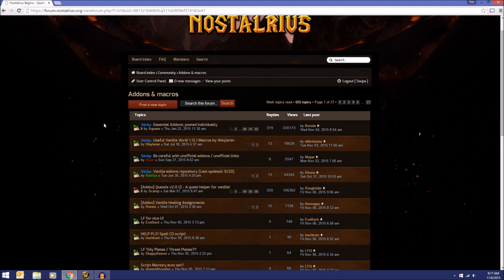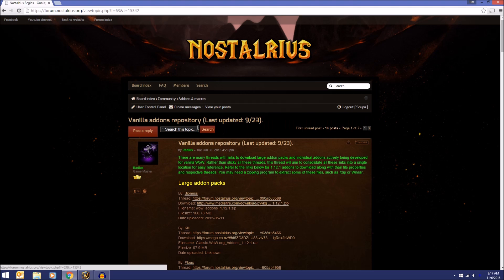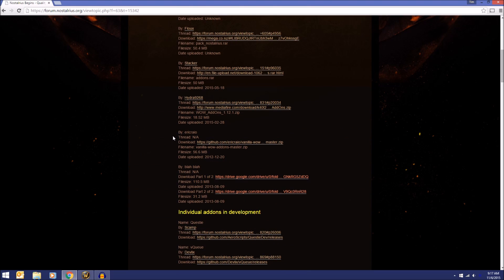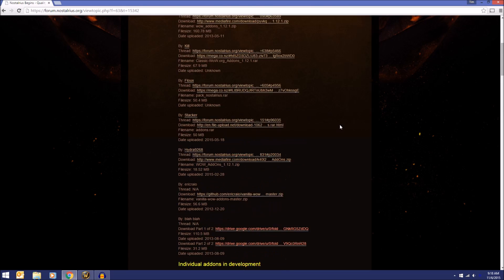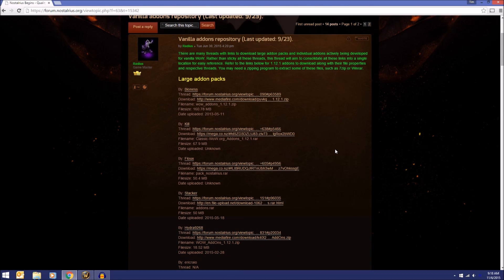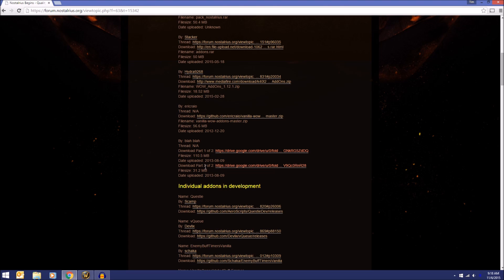Click on Add-ons and Macros. There's a super useful sticky up here in blue text: Vanilla Add-ons Repository, last updated September 23rd. In here there are all these add-on packs and tons of individual add-ons. You can find add-on websites and lots of posts. Scroll down to the part that says download part one of two and download part two of two — 140 megabytes total. You don't need to download all of that. These two parts are alphabetical, so the second part has the later-alphabet mods. We're going to click this link — it goes to Google Drive.